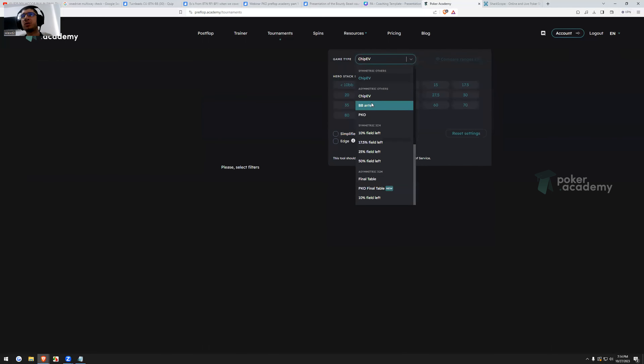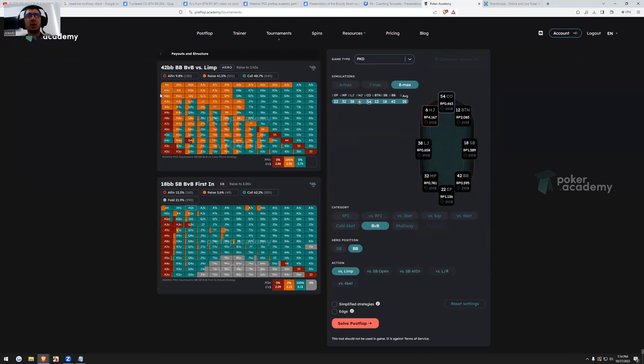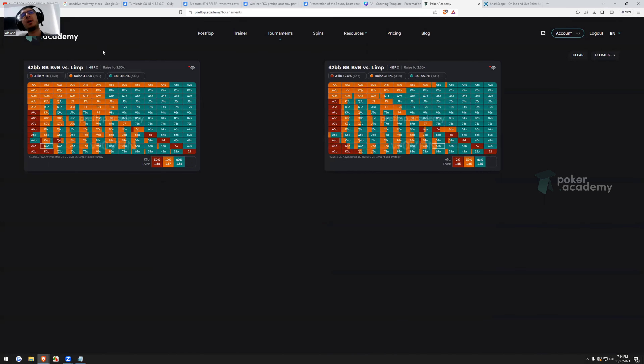Let's look at the big blind ISO percentage when we limp and compare it to the vanilla scenario. On the left is the bounty example, on the right is vanilla. We see 49% checks versus 56% checks — villain wants to check less often in bounty because he wants to reduce the SPR and go after our bounty post-flop. He also wants to allow us to play post-flop so he can go after our bounty, which explains fewer ISO jams compared to vanilla: under 10% in bounty versus 12.6% in vanilla.